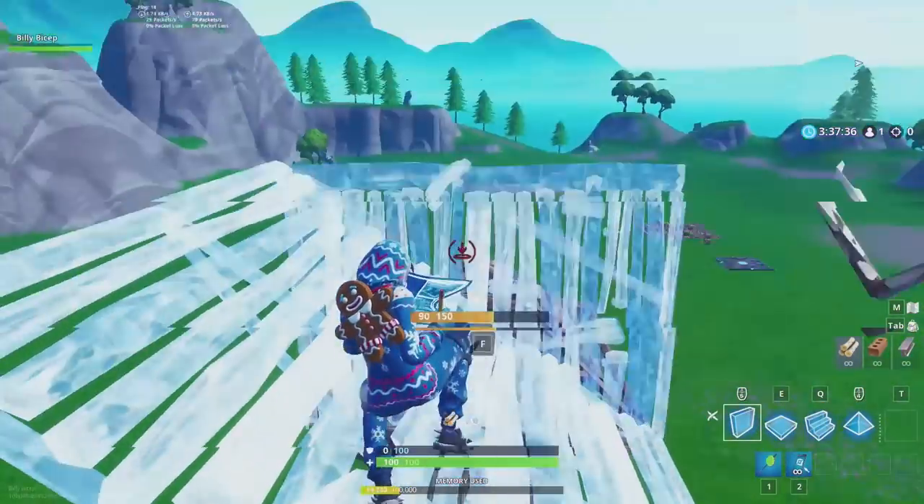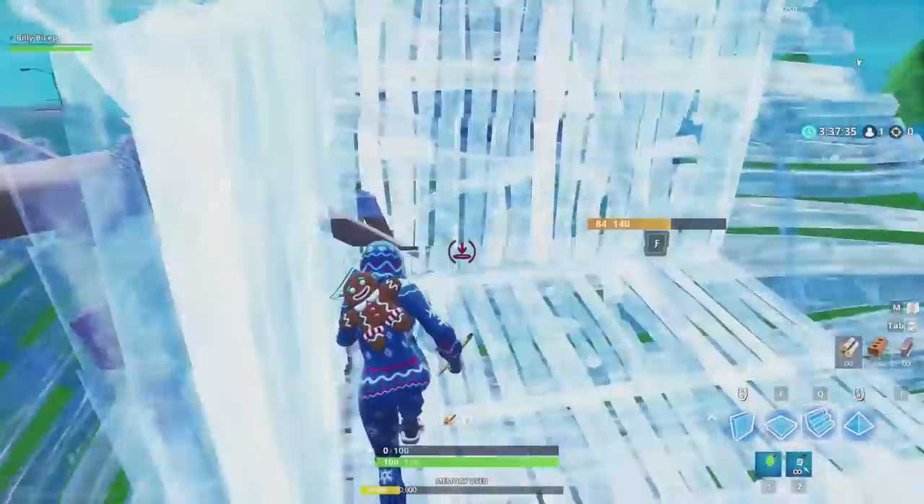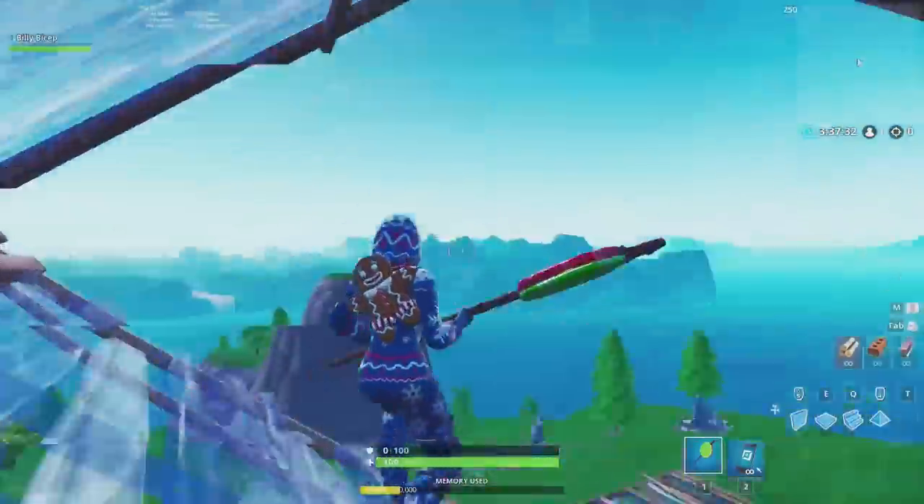After jumping, place another ramp and a pyramid. From here, you have lots of options: you can edit through, sidestep, do a 180, or fake it and build a 90.